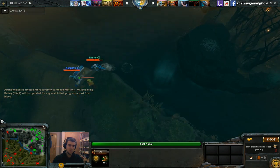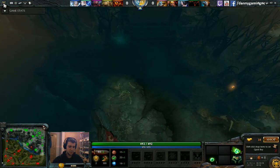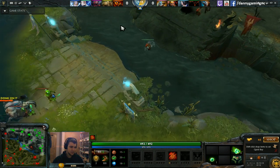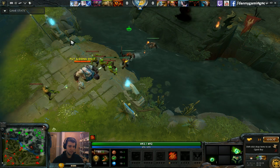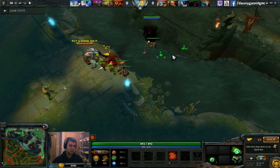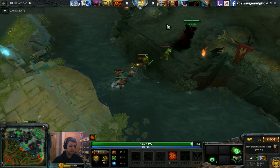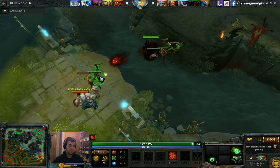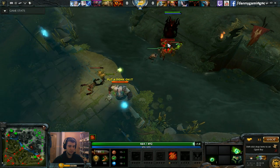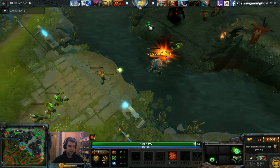The first skill I get is Necromastery. The first last hit was almost perfect timing but Pudge got it. Trying to get another one — okay, one soul! That means 2 more damage. Another soul. It's important to rack up those souls as fast as possible.